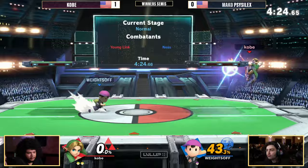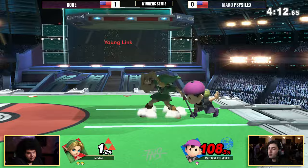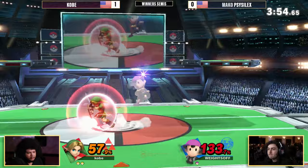Up two stocks to one is Kobe. 59% on to Scythe Selects, coming down with the down air. You can actually choose when to bounce and when to land on the stage with that — a little bit of a mix-up. I like that little read from Kobe trying to figure out the situation in which Scythe Selects will land. Down tilt and looking for the extension once again, because Kobe knows that even if he finds a down tilt, there's not much he can get to kill with, so he needs to reset.